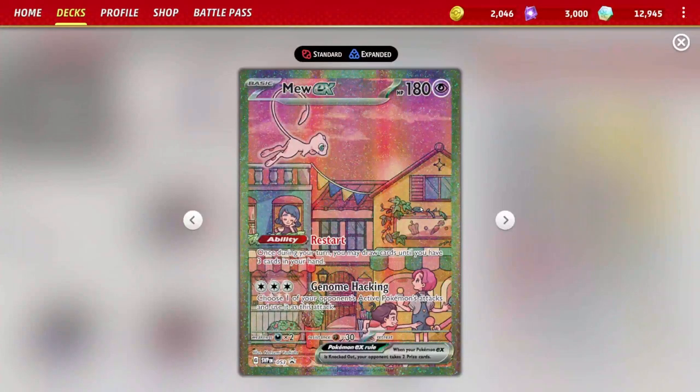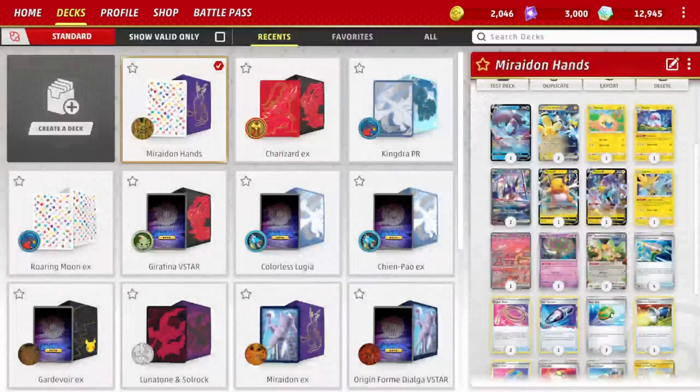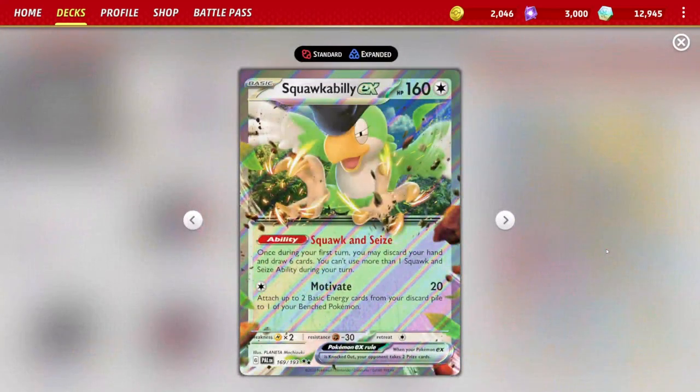The ones that aren't are Mew EX, but it's useful because of its Restart ability — you get to draw cards until you have three in your hand. Very useful when you're cycling through your hand, since you're going to be using a lot of your cards typically. And Genome Hacking for three Colorless energy lets you choose one of your opponent's attacks and use it. Very useful against Giratina or anything hard-hitting — you get to basically slap it back, and a lot of times it can be your cleanup hitter.